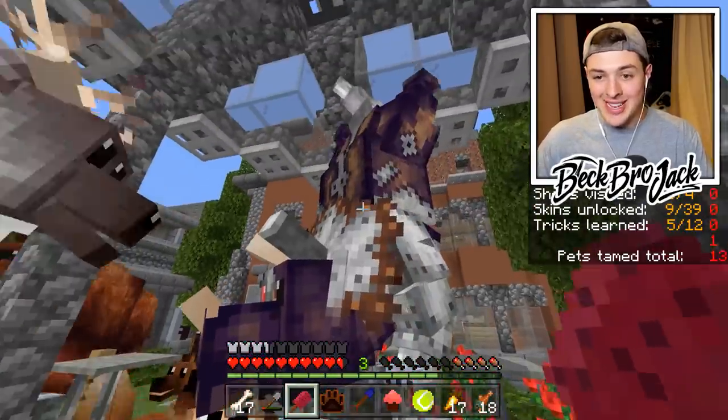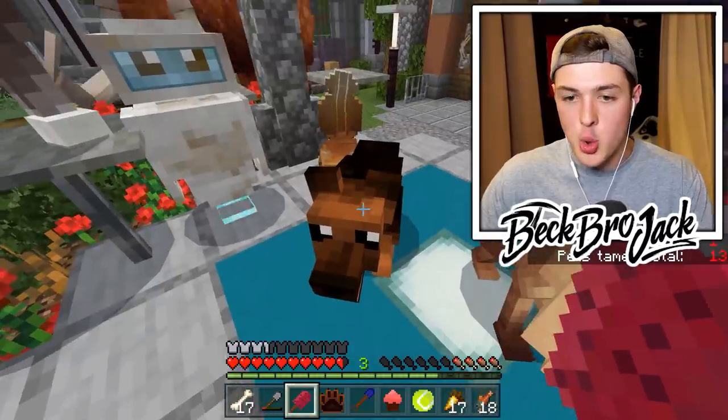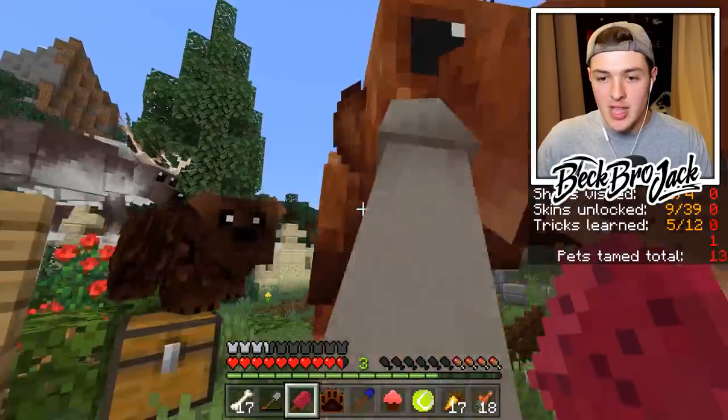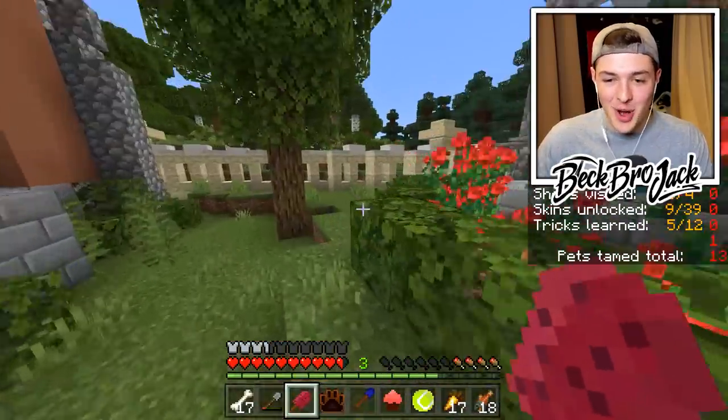He did give me a trick to make my pets do handstands. Look at it! Everybody do a handstand. Capuchin? Yes! Little robot, do a handstand — yo, that is so cool! Woolly mammoth? It can do it! What? I love when the giant pets do all the tricks.